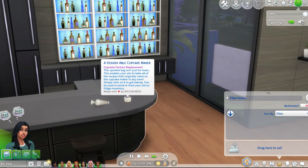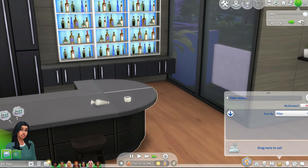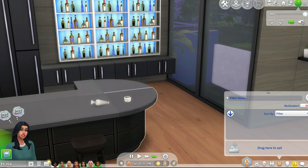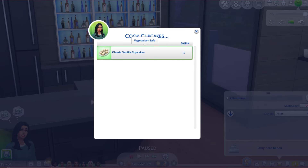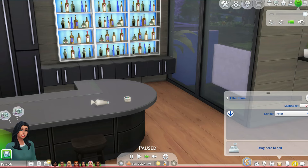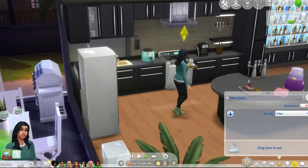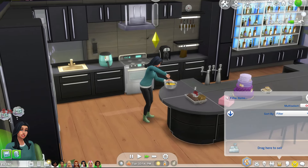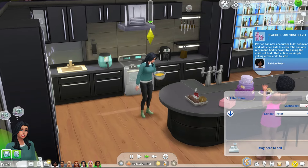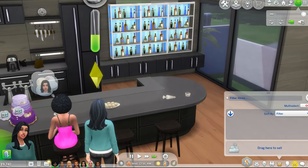This one comes with a doughable cupcake maker. You can either use the bag or this little thing — it comes with both of them. You can just press cook cupcakes. She is only a level one baker so she only has a vanilla option, but once you click that, your sim will start cooking. It's super convenient — you don't need an actual cupcake maker. She just finished baking the cupcakes and now they're ready to go.